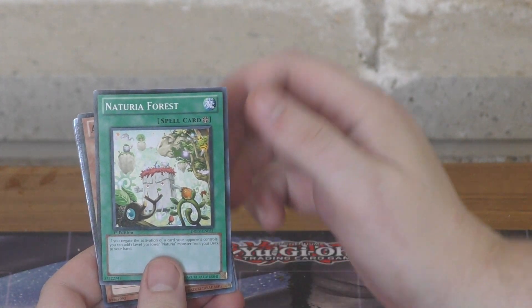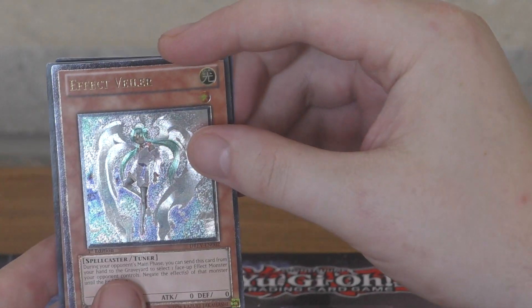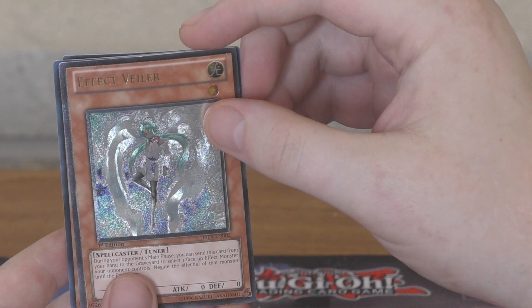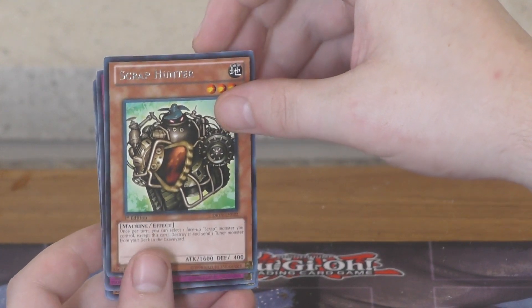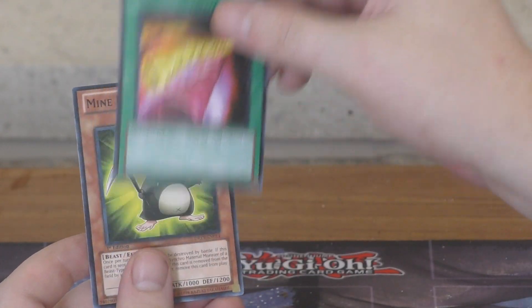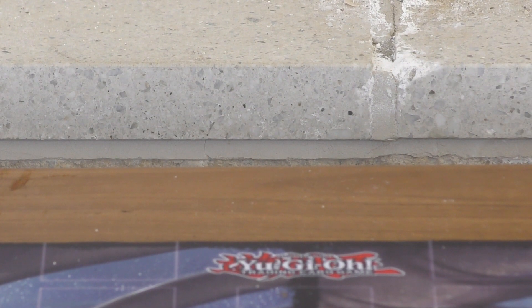So we've got Rhinotaurus, Naturia Phalanx, and Amazoness Trainee — and oh! Effect Veiler! That is a very good print, worth quite a bit of money. Mati-K will be saving that immediately. Then Scrap Hunter, Watt Cannon, Wattmur, Double Cyclone, and Mind Mole. Effect Veiler is one of the best cards in the set — it's one of the first hand traps ever printed, and this is first edition. So that's worth quite a bit.